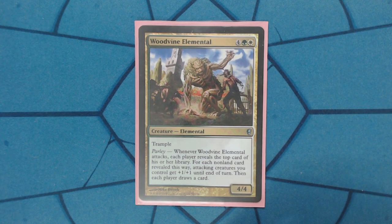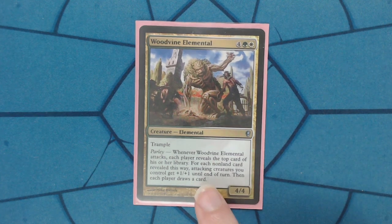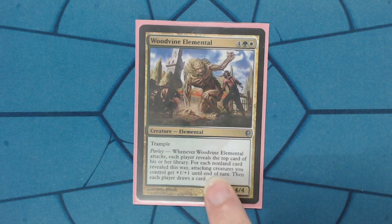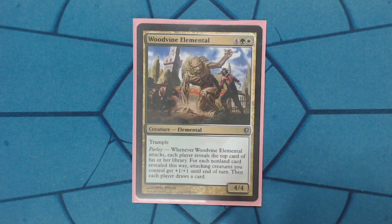So in the very least, everyone's getting something. If you're not attacking that person, they might want to destroy your things if they have a Doom Blade or something. But in the very least, in these colors, you're getting a repeatable draw with him, even if you don't want to pump your whole board. You do get to pump your whole board, so it's kind of a win-win situation.